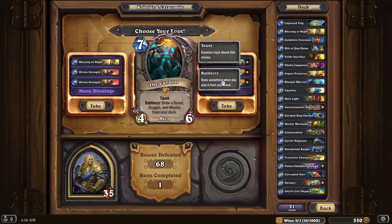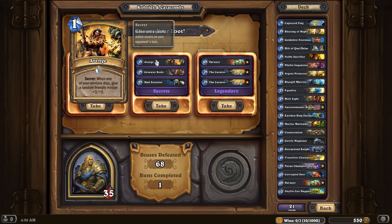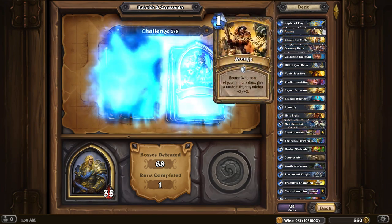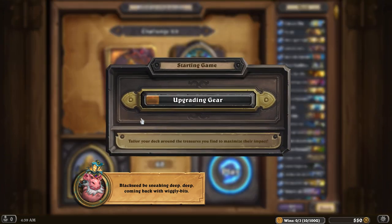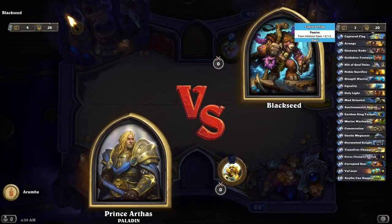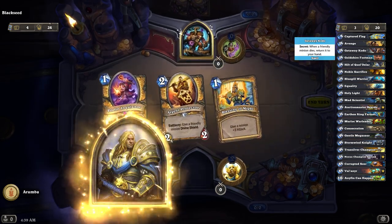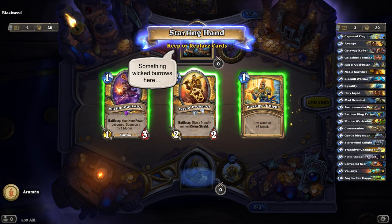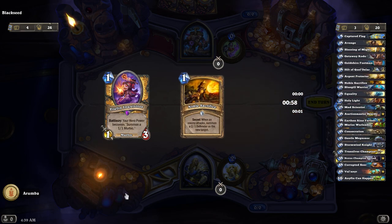On the other hand, draw on some Murlocs. I don't have any beasts or dragons yet, I think. But I think maybe some early secrets here would be better. Nice little cheap minions. Normally I wouldn't go that low on the mana curve, but with Captured Flag, even the little tiny minions are going to be quite strong. First time I've seen him this run. I think I had him in the very first card bucket too. Glad he's here.